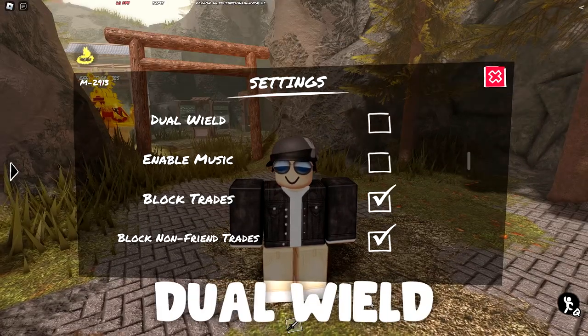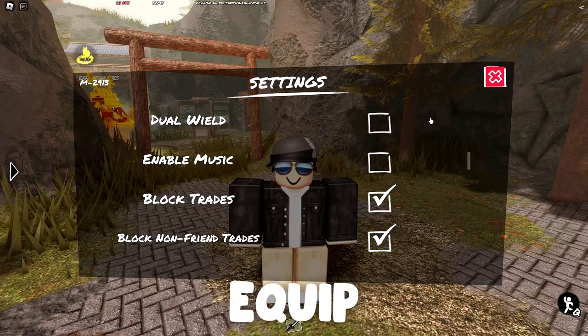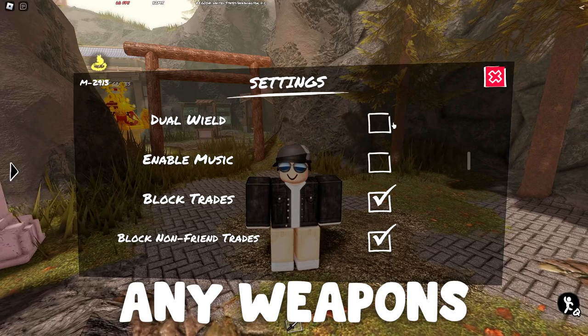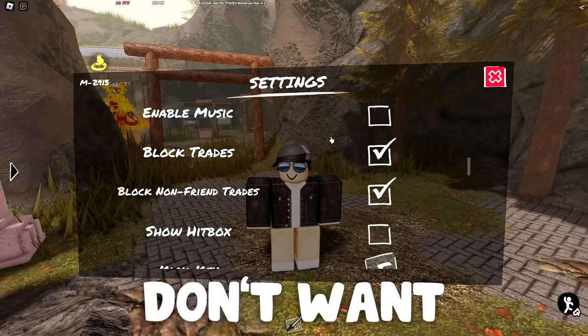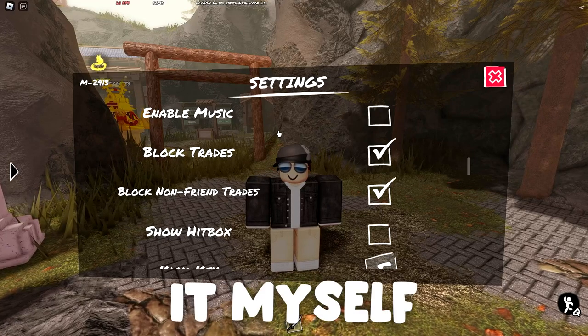Basically, if you purchase dual wield on the weapon you're using and you have this setting enabled, it will automatically equip the dual wield for you. Personally, I don't play with dual wield on any weapon, so I just have this off. Next up is music — you can leave this one on if you want. Personally I just have it off for my videos because I don't want random music playing in the background, and also because I can play it myself.